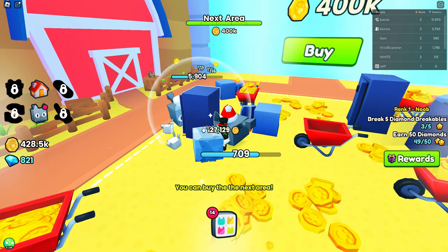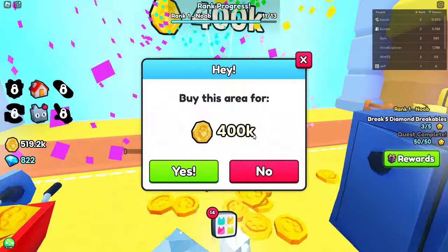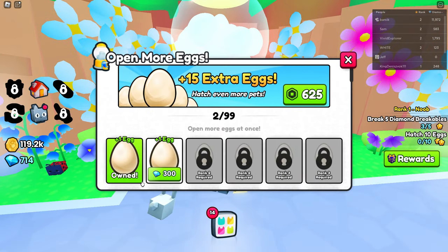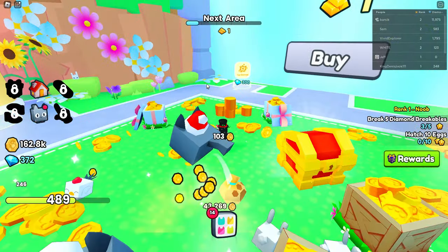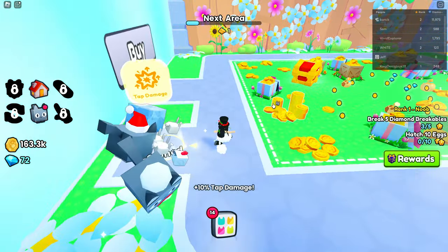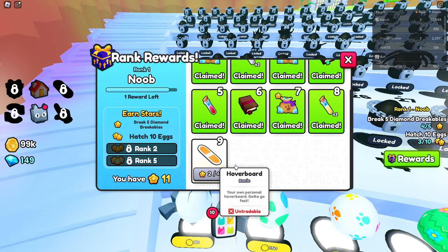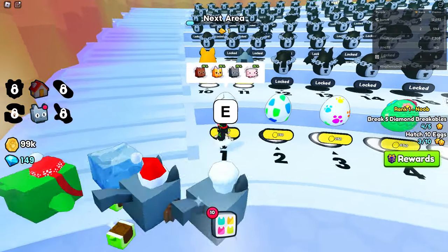I can buy the next area — yes I can! I'm just trying to see if some diamond piles spawn in but I don't see them. I unlocked an egg — egg machine, open more at once! Yes, we want to do that. Now we can open two or three — I think it's three. Tap damage, there we go. Oh I found a relic right here — shiny pet odds have been permanently increased. Nice!